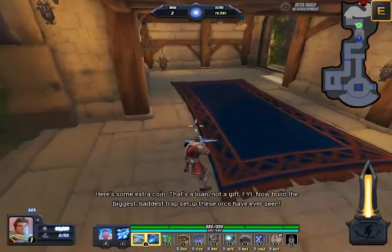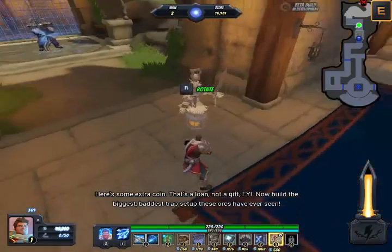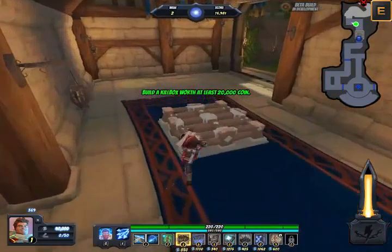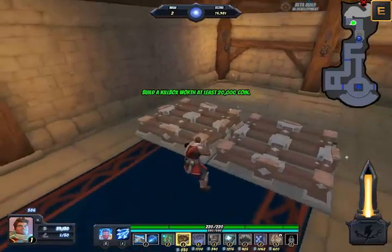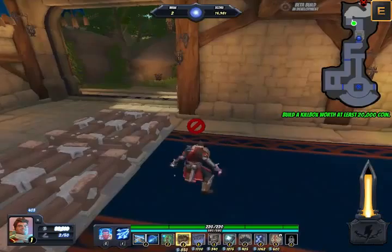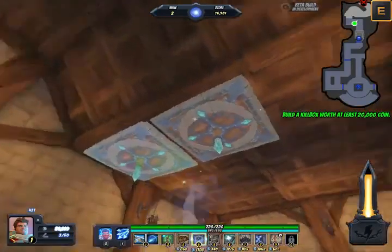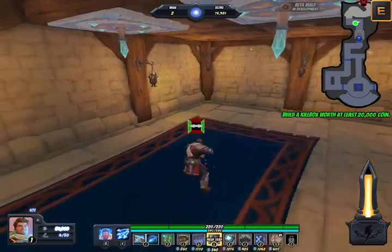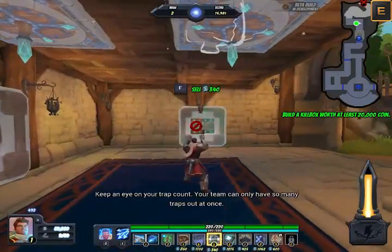Here's some extra coin — that's a loan, not a gift, FYI. Now build the biggest, baddest trap setup these orcs have ever seen. Now that's what they're talking about! Ceiling traps! Keep an eye on your trap count — your team can only have so many traps out at once.